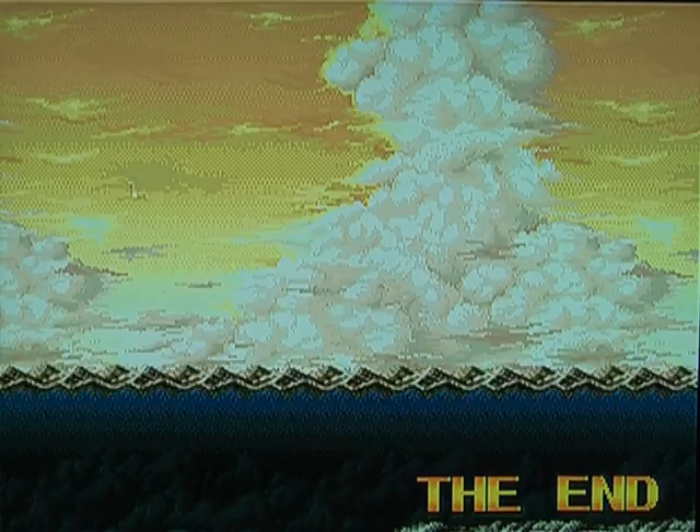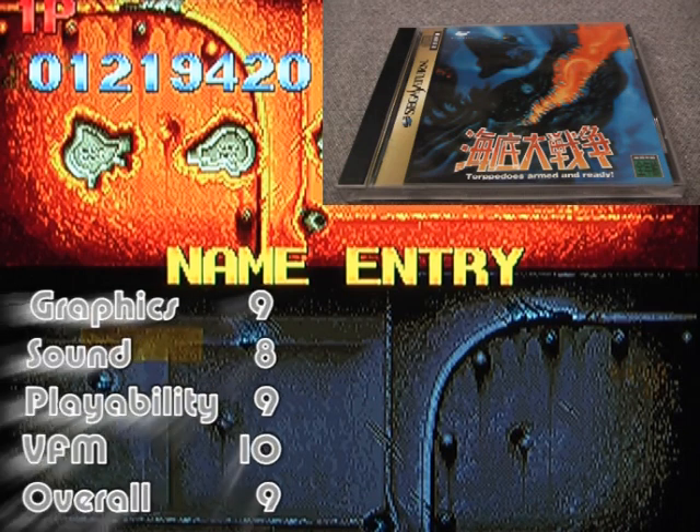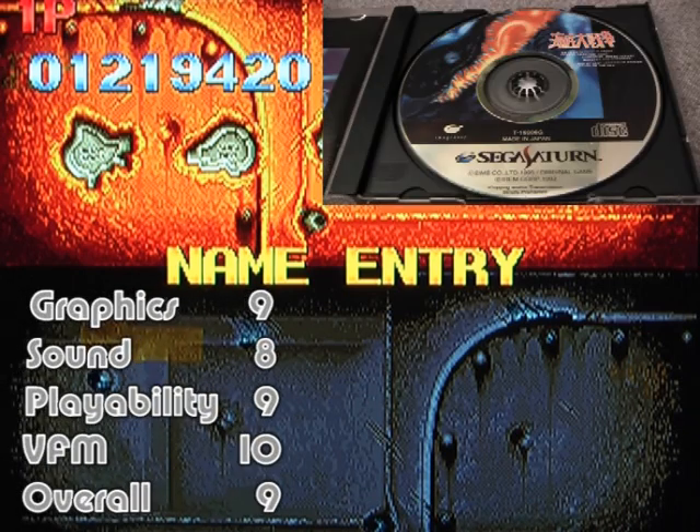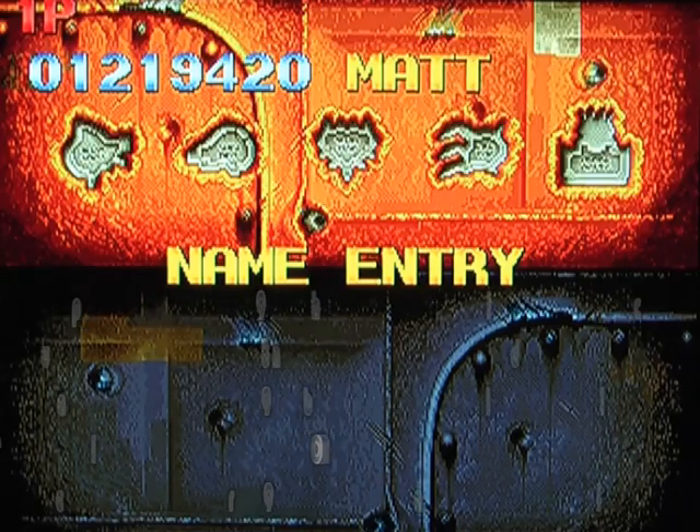So that's the end of the gameplay. Time for some scores now - summing up, give this game nine for graphics, staggering really, eight for sound, nine for playability, ten for value for money. You can pick this up for under $30, overall nine. Thanks for watching and I'll be coming back at you soon with another Sega review.